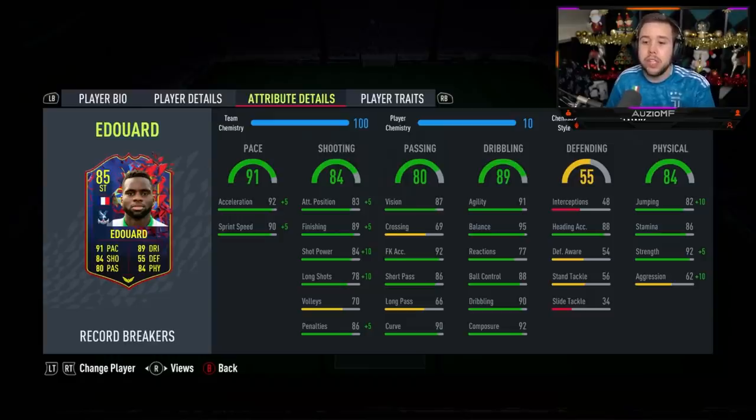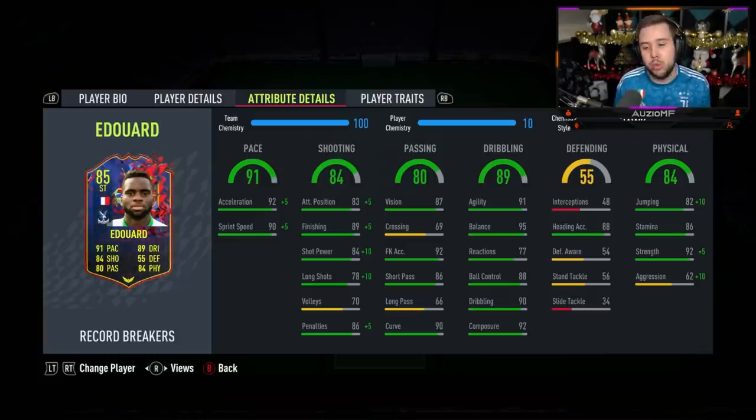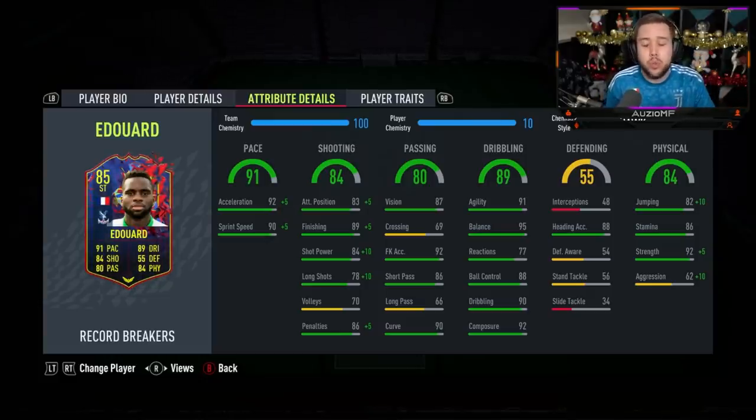When it comes down to the chem style, I have decided to go for the Hawk chem style. The reason I've decided to go for the Hawk chem style and not the Maestro chem style — which I know a lot of people will be looking towards as well — is because you're giving this guy so much with a Hawk chem style. Like you're giving this guy extra pace, so if this guy gets in behind, not many defenders are going to be able to catch up to him. On top of that, you are giving this guy an incredible long shot ability with incredible shot power, so he will be so much more clinical inside the box and even outside the box as well.